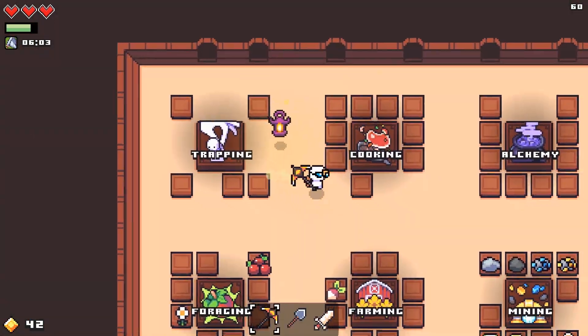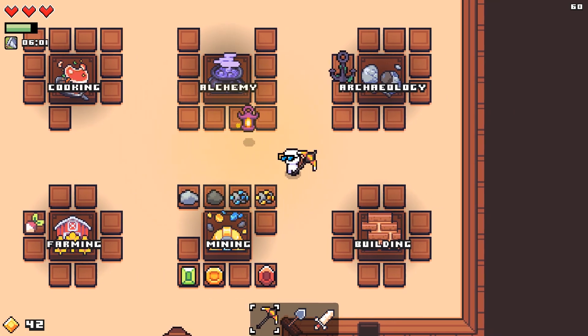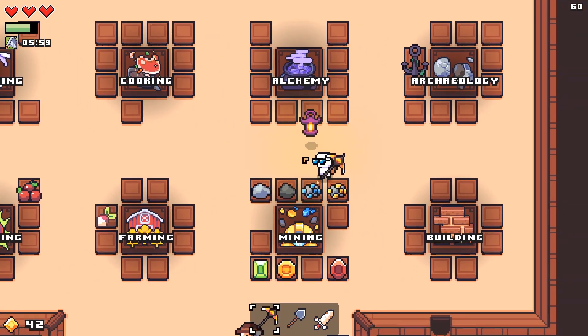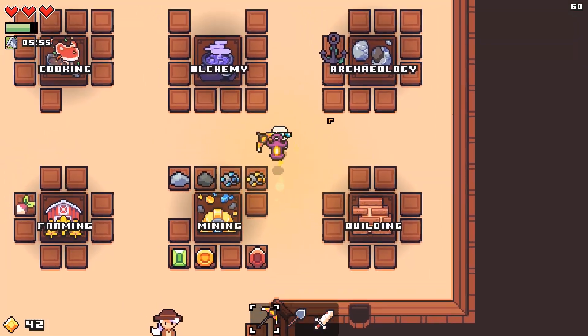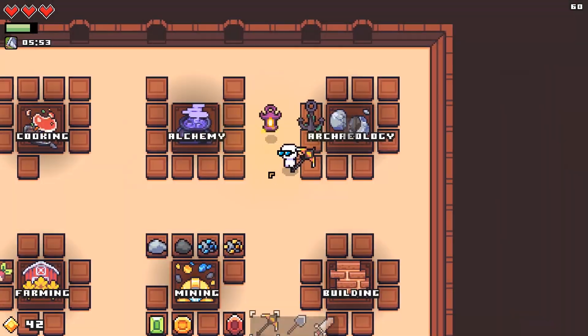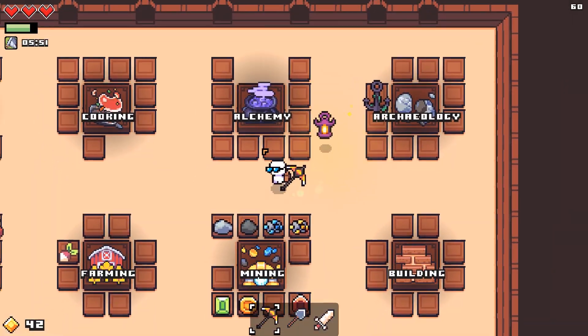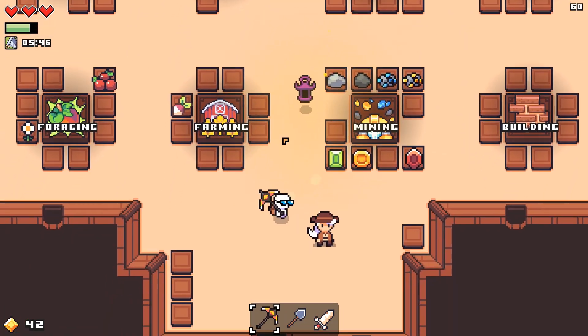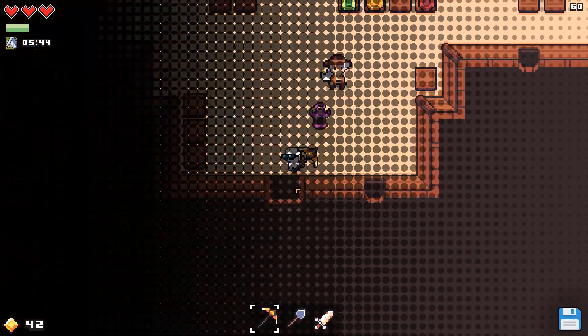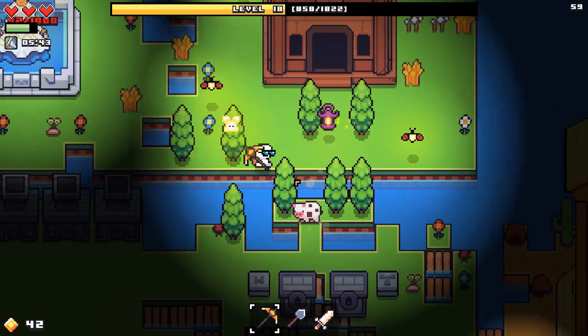Trapping? No, it's not trapping. It's archaeology, building, cooking. I don't know where the demon horns come in — nowhere, apparently. We can use them for potion recipes though. All right, I'm going to throw those back in the vault then for now.